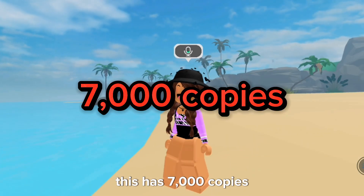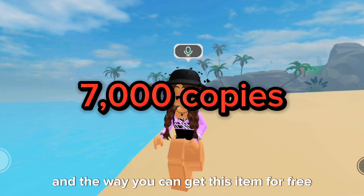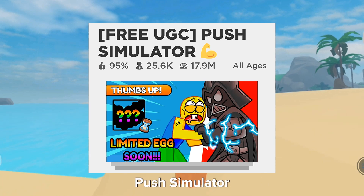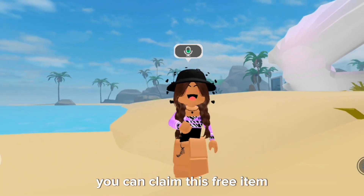The Opalite Crown has 7,000 copies, and the way you can get this item for free is by completing all three of these missions in the game Push Simulator. Once you do that, you can claim this free item.